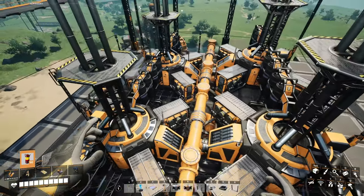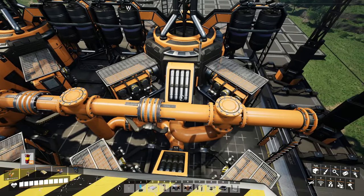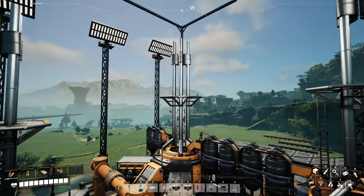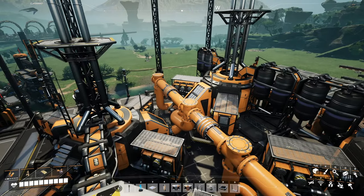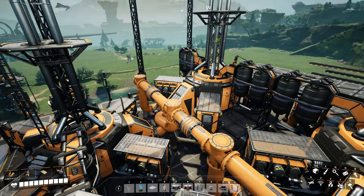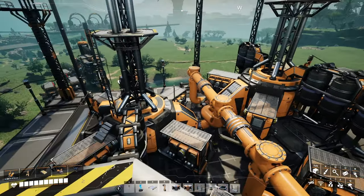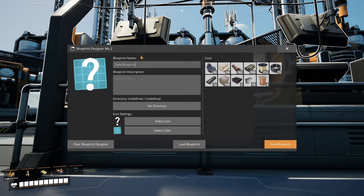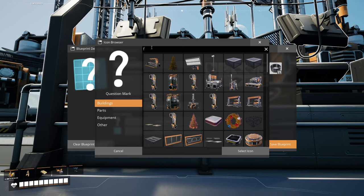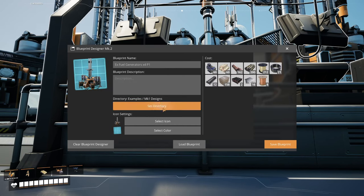That is our 4X fuel generators. I'm pretty proud of this one — it looks pretty clean. You can mess with where it's attached to get slightly different looks. I really like when you tile these — I have a 20 gigawatt turbo fuel factory with these and didn't overclock them, so there's 80 fuel generators, just a really cool ocean of them. Having one set three meters higher actually ends up looking really cool. We'll name this 'Fuel Generators X4 Mark I pipe — P1' and set our directory as examples, select the fuel generator icon, and save it.